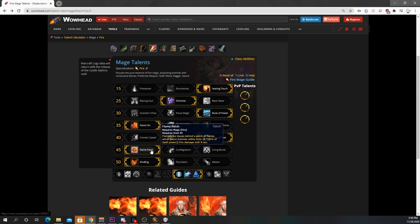Flame Patch: with the changes to Ignite no longer spreading naturally, and Ignite being a lot weaker than it was in BFA, Flamestrikes are our most efficient way to hit 2+ targets outside of Combustion. So spamming Flamestrikes while dropping Flame Patches is great synergy — it's just the most damage.